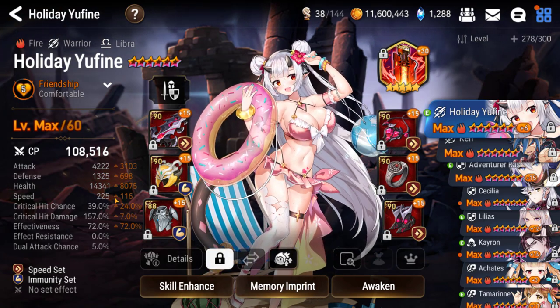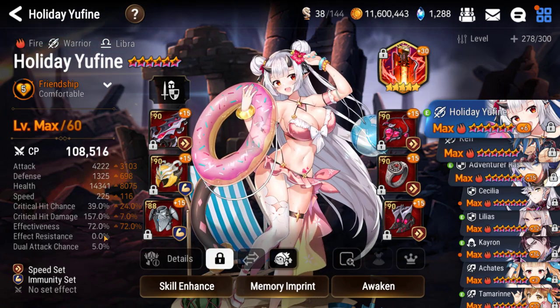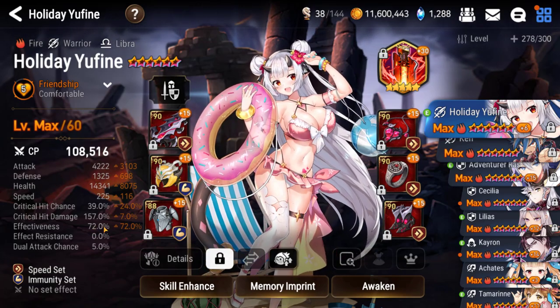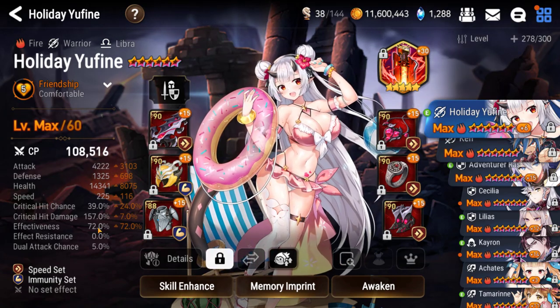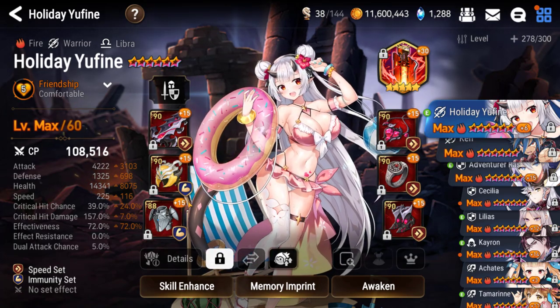I think burns ignore some amount of defense — I don't think they ignore all defense. So there's going to be some variability based on how defensive the enemy team is. The only other point I'd make is I'd like more effectiveness if I could get better rolls, to debuff high effect resist units. Most high ER units run around 150, so a quarter of the time she might get it — which isn't horrible because this is AoE and it's just blanketing the entire team.